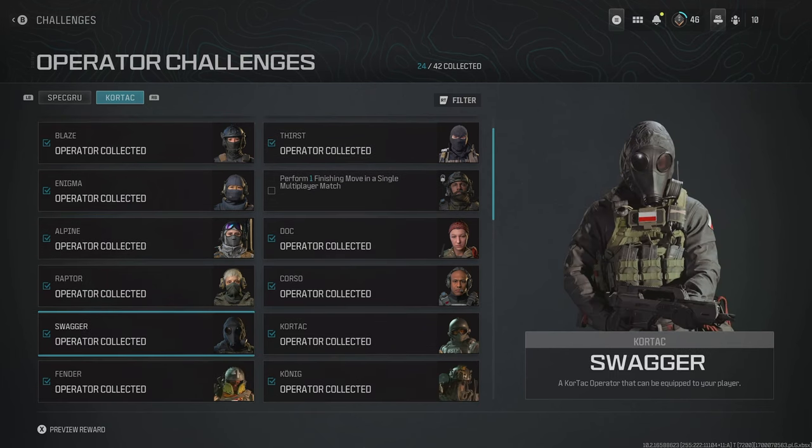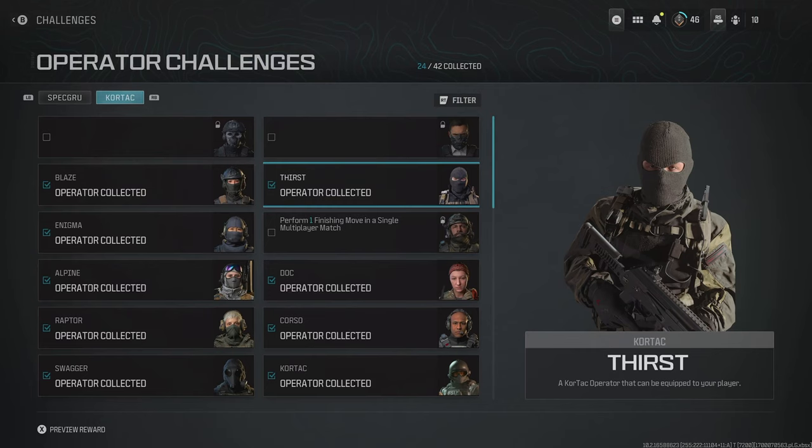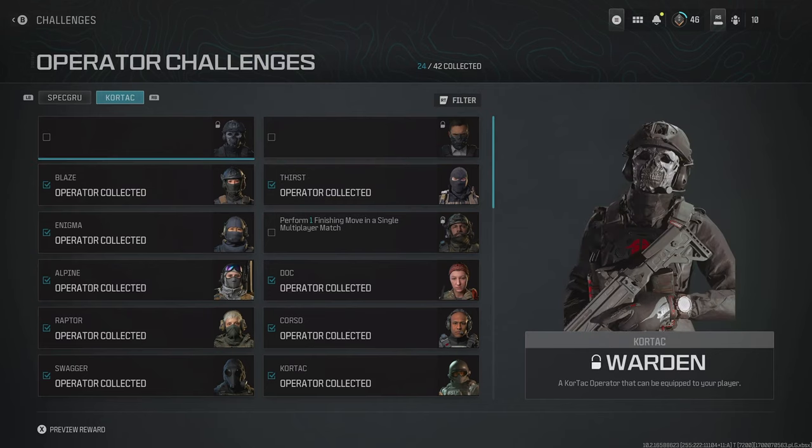Then we can get Swagger by getting ten kills with LMGs in a single match. To have Thirst, we just simply need a copy of Modern Warfare 3. And then for Warden, that's another Modern Warfare 3 Vault Edition skin, sadly.